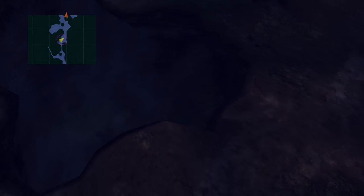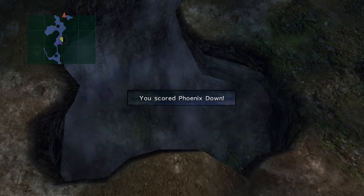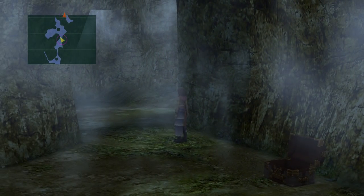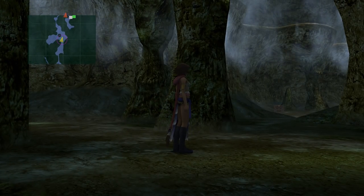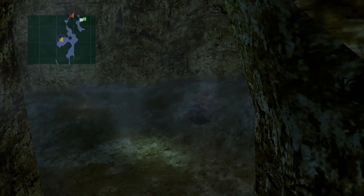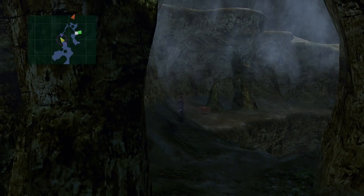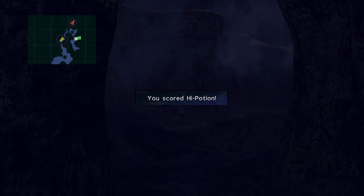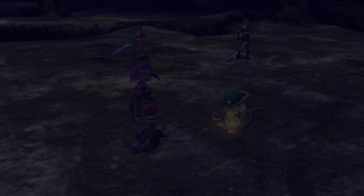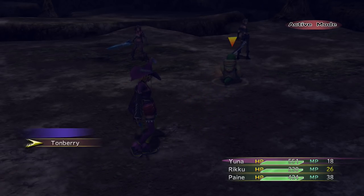I'd be interested in finding out what level you lot are as well. There's the chest - that one's containing the Phoenix Down. There's also a Hi-Potion that's nearby. The Hi-Potion can be a bit of a pain to find. There might be something further down in Chapter 5 I think. Ah, there's the Hi-Potion - wasn't too bad. And as you can see, we've got a beautiful save point coming up. Good opportunity to rest. Oh no, it's a Tomberry!